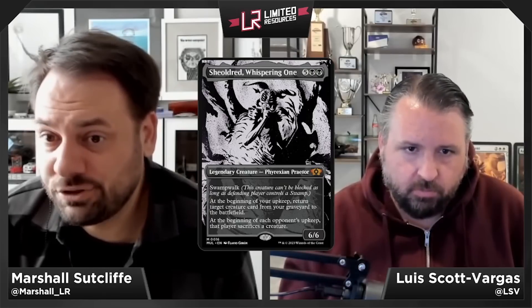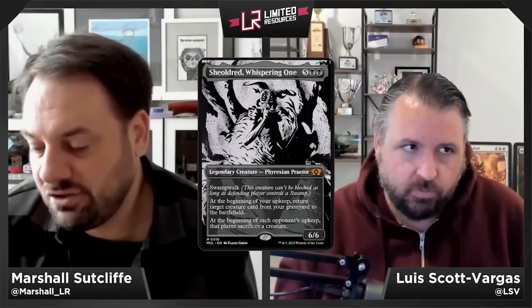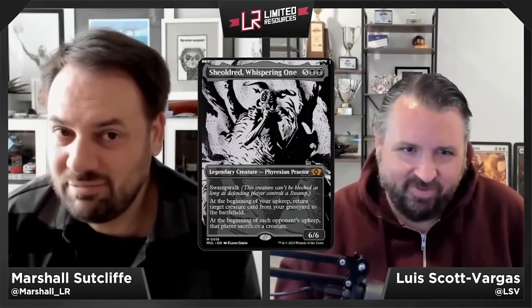Sheoldred, Whispering One — five black black for a 6/6 legendary Phyrexian Praetor at mythic with swampwalk. At the beginning of your upkeep, return a creature card from your graveyard to the battlefield. At the beginning of each opponent's upkeep, that player sacrifices a creature. Sheoldred is absurd — you pass the turn, get that initial sacrifice trigger right away, and if they can't kill it at sorcery speed and you bring back your best creature, the game is over. Sheoldred gets an A.